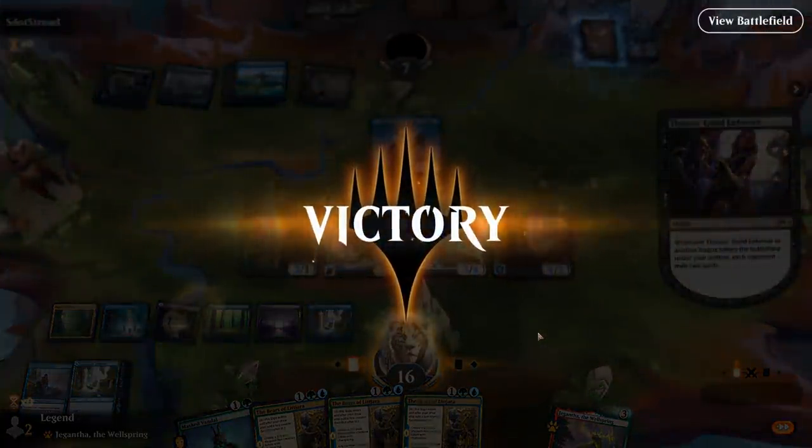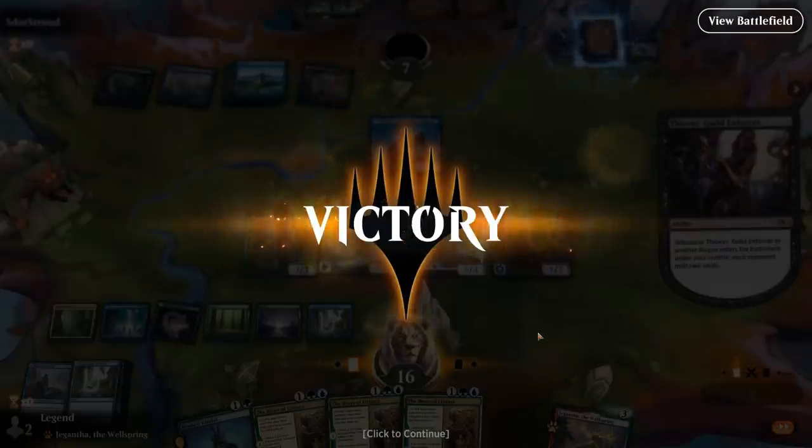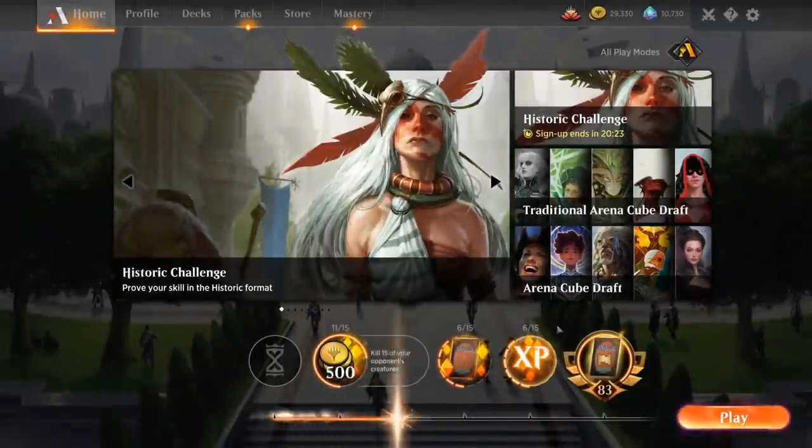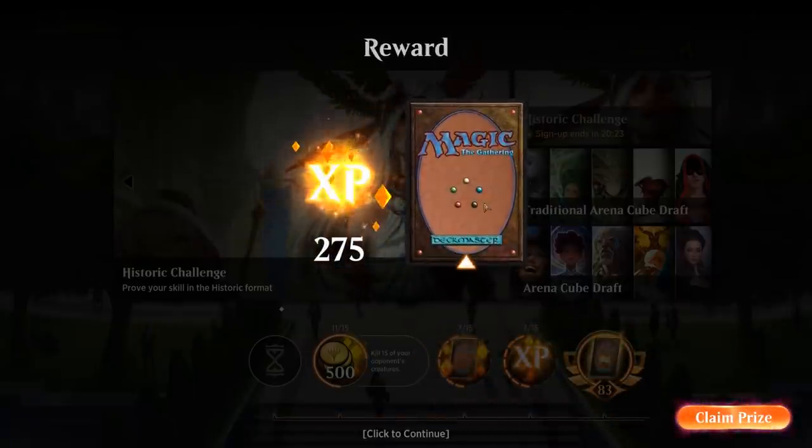Yeah, we had another couple Bears of Lejara to run out. Probably fine to play the Mast Vandal this turn just to be mana efficient and put another creature in play. Blue-Black control wasn't able to cast its sweeper and we milled a few copies as well.